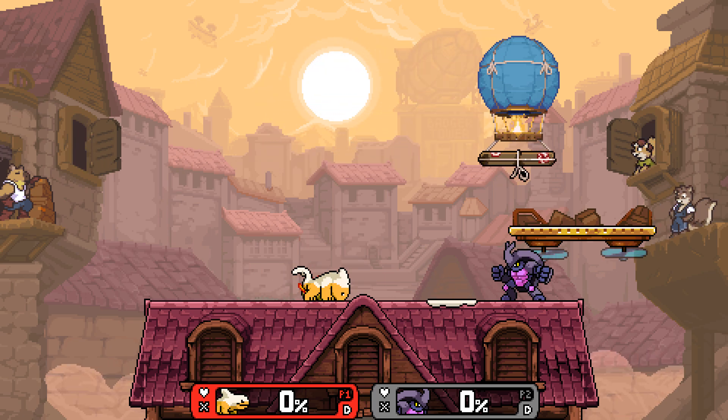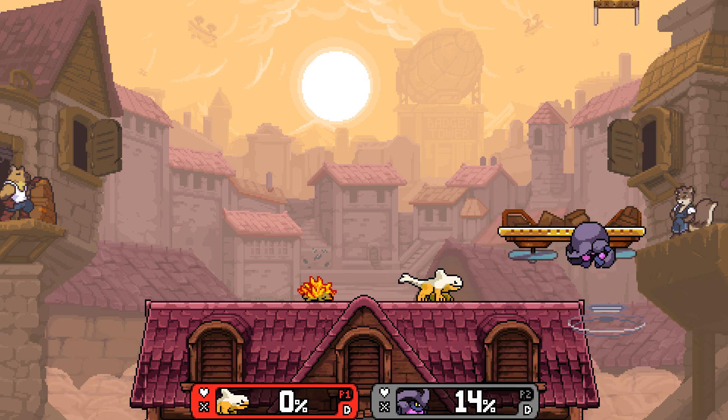And then during your forward smash, you can even see at the bottom there's a little bit of orange, which is really cool.